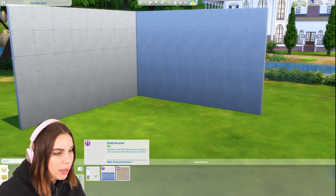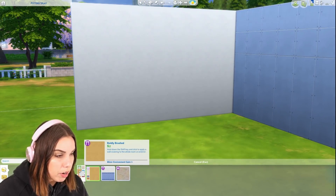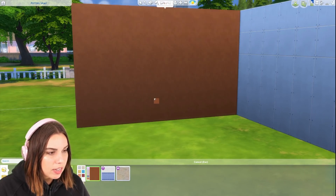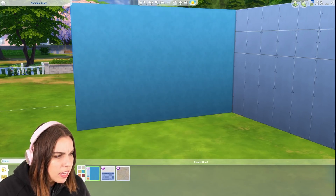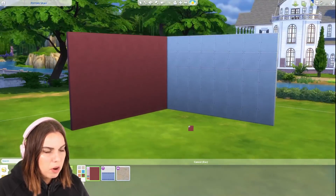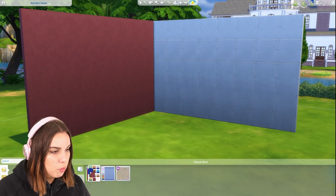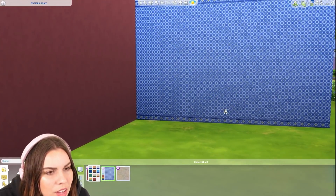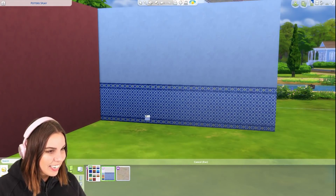First up, let's check out the wallpapers. We have this one here - 'Boldly Brushed' - so it's just a textured wallpaper in some vibrant colors. I like the brown color, that's a nice color. I like the off-white as well. The more vibrant colors I feel like we have very similar wallpapers, so I'm not blown away by this plain wallpaper. But really the purpose of those wallpapers is to tie in with this newer wallpaper, which is this gorgeous Moroccan-inspired tiling - yes, I love it, it's very pretty.